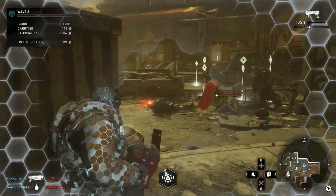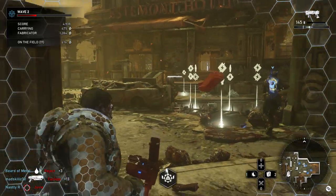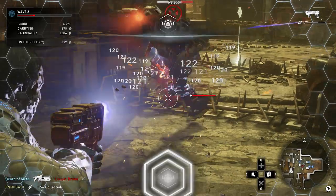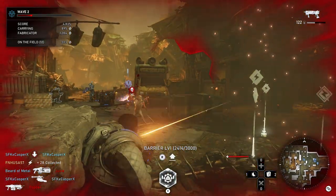A quick tip for anyone: the Rejects are really easy to deal with. You shoot them in the leg, blow off their leg, they'll crawl towards you, and then eventually self-destruct. So it makes life a little easier — you can save some ammo on killing them if you can't get behind them.